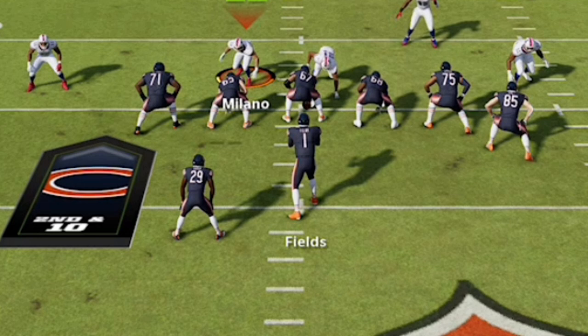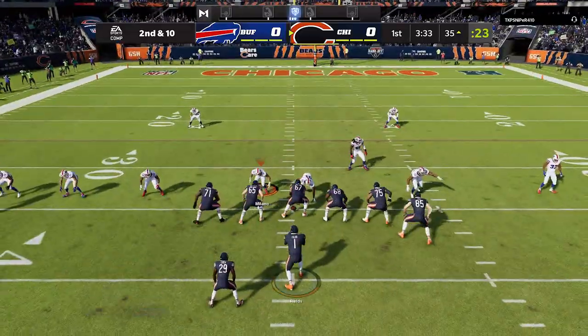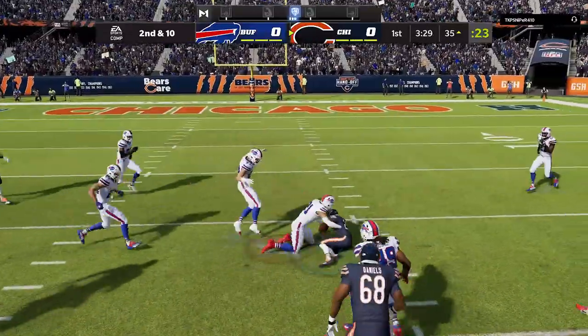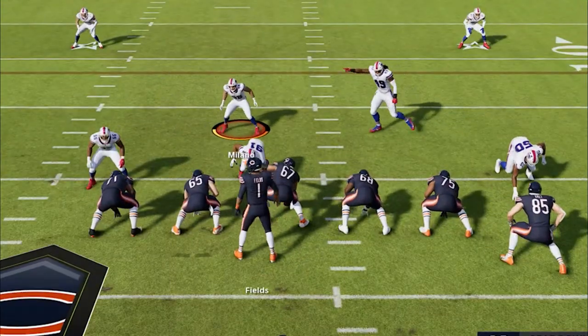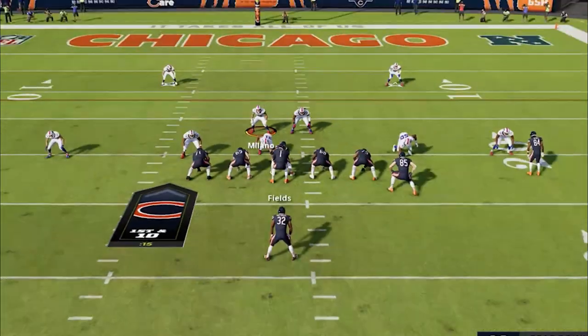Now, situations where you don't want to use this: basically any time your opponent is a threat to run. Here we have a shotgun look, but look at the lane sizes — that's the biggest issue. You really can't close up these lanes. Your opponent can hit you with a simple inside zone and have a lot of success, largely because of those open lanes, but also because it's a Cover 2 with the safeties playing back. You can try shifting or pinching your defense left or right, but none of that really closes those lanes.